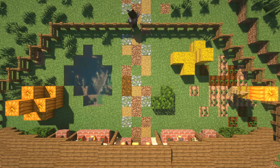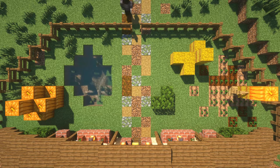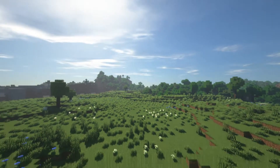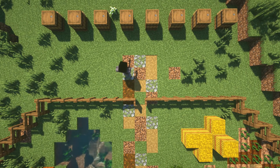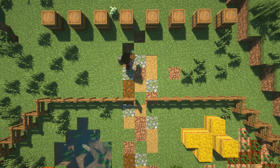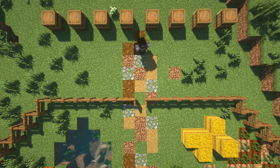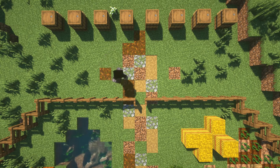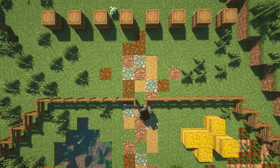Right now I'm just going to place the podzol in — I'm going to make the little holes and place the podzol in them. Once again, you don't have to do what I do. Looking back at it now, I feel like I could have gone with a more decorative pattern — making it more branched out instead of just going in a straight path. I feel like that was a big issue with the path building, but I'm still pretty proud of the build.